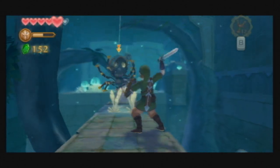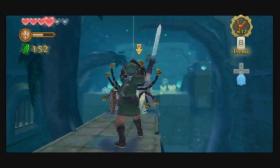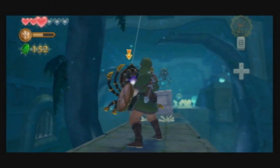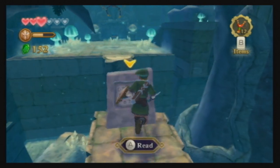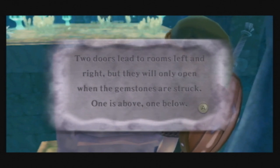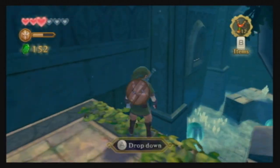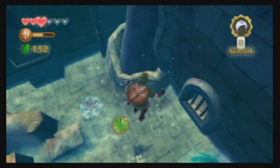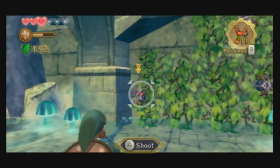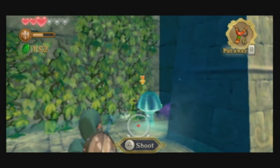No, I refuse. Son of a gun. Wow, that was actually kinda hard. Two doors lead to rooms left and right, but they will only open when the ginsons are struck — one is above and one below. Kinda already did that. They were kinda obviously placed too. Alright, so I'm just gonna force the jump down, I guess, so that way I don't have to deal with that.